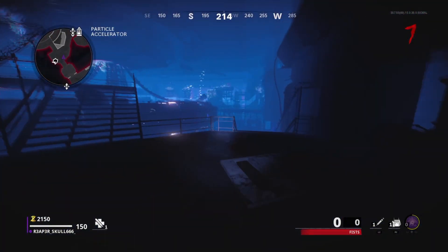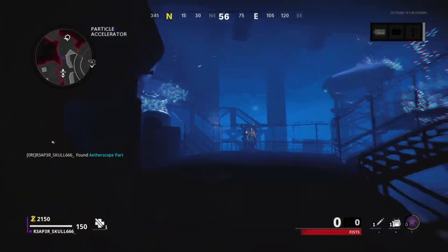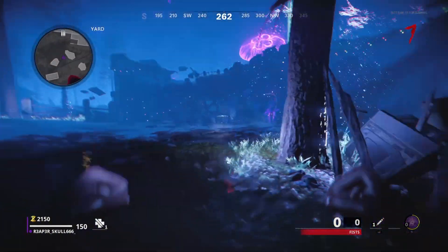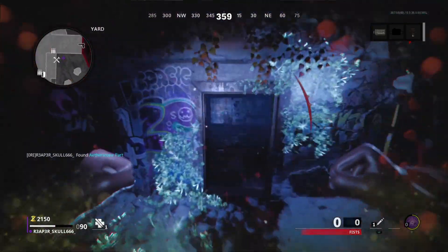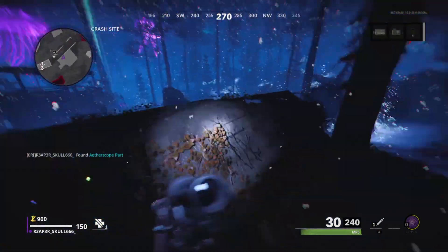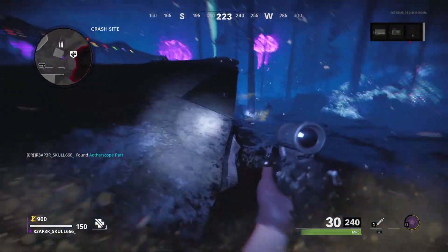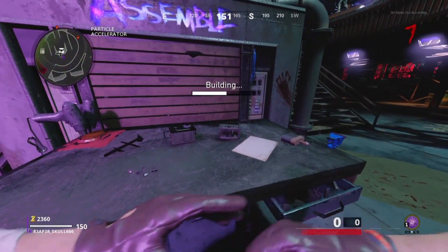Next, you're going to want to get the etherscope parts. The etherscopes can only be found in three places: one is near Pack-a-Punch, another can be found near spawn and looks like a wrench, and the last part can be found near the wing of the airplane crash where Juggernaut is.